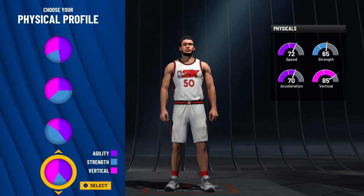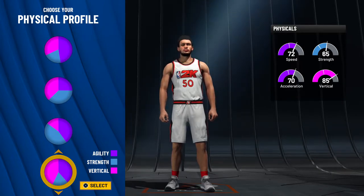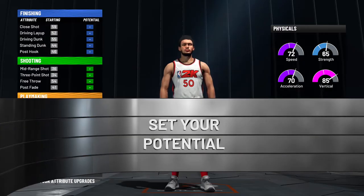For the physical profile, if you're going to go to 99, I recommend going with this one down here. My build isn't at 99 still, but once I get there it's going to be even better with this pie chart. If you're only going to play this game casually, I would just go with the top one. But I'm going to go ahead and choose this one because this is what I have on my build, and I'm going to set the potential.